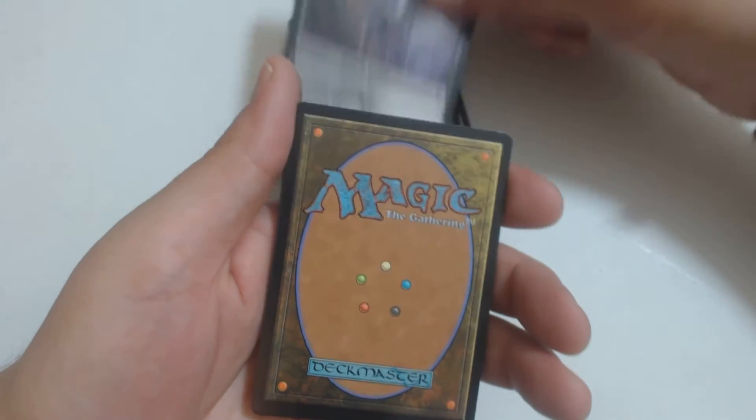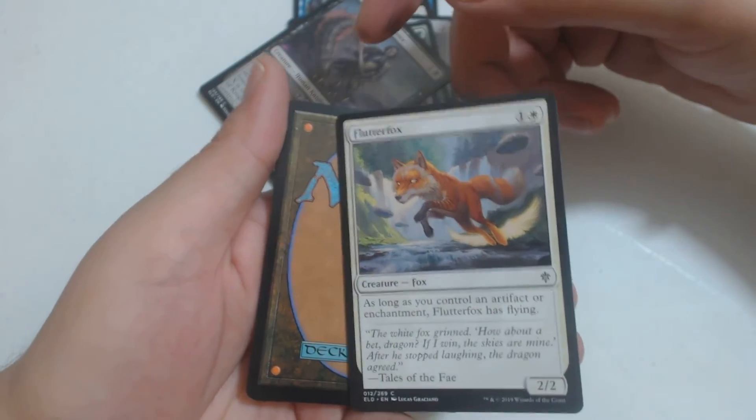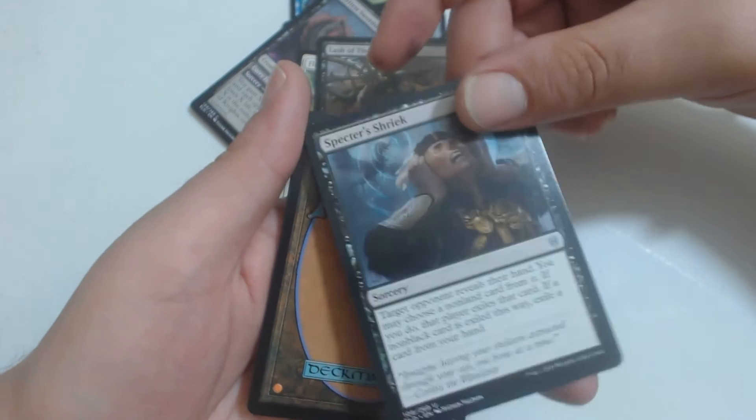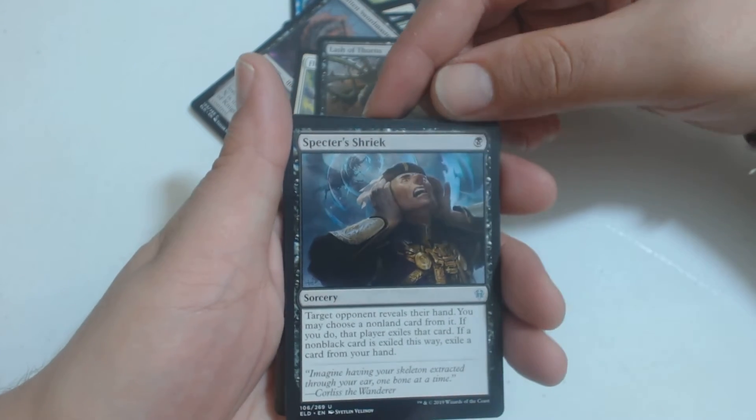Crystal Sliffer. Smitten Swordmaster. A Flutter Fox. A Lash of Thorns. Then we got our first uncommon, which is Specter's Shriek.